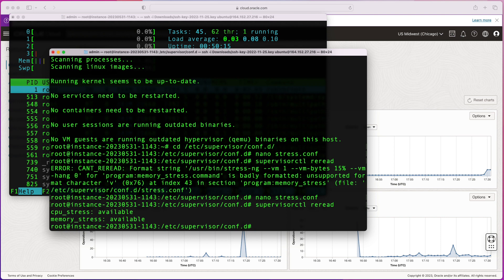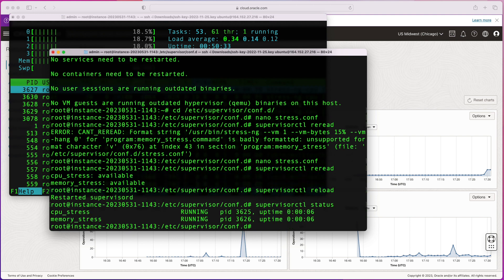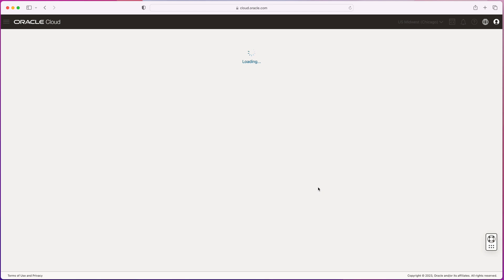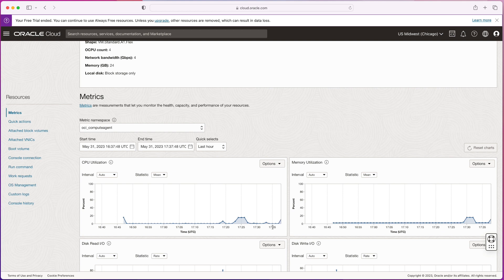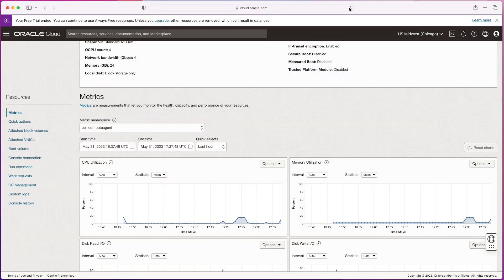Once done, run supervisorctl reload. That will reload both programs and start them. You'll see 'supervisor got restarted.' Running supervisorctl status shows two jobs: cpu_stress and memory_stress — both currently running with their process IDs. Back in htop, all CPUs now have some load, memory went up to 3.6 gigs. Refreshing the Oracle console, we'll see load appearing. It may take a minute or two to flatline, so I'll fast-forward to when it stabilizes.